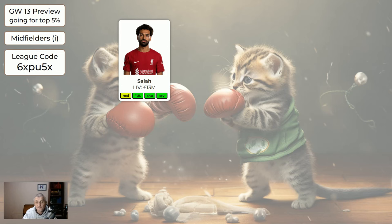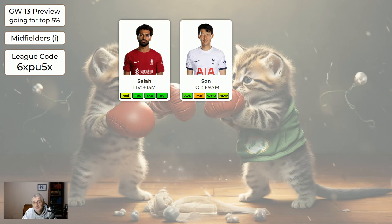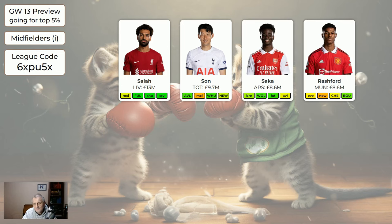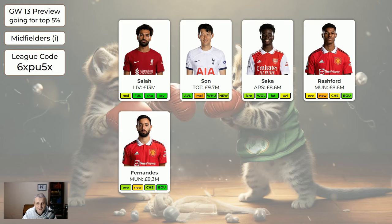Son — there are concerns that without Maddison, who's now going to be out for a few weeks, Son won't be quite as good. But Maddison wasn't at Tottenham last year and Son was still scoring points, so I've got Son and I'll certainly be keeping him this week. Saka is nicely ticking over. Rashford is still very disappointing — if I had to sell one of those four and I had Rashford, it would definitely be Rashford going out.